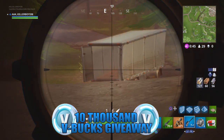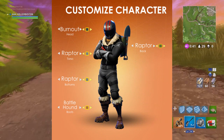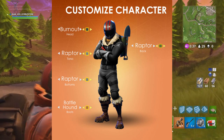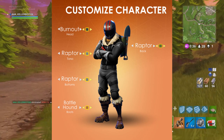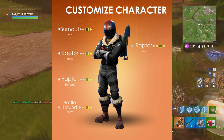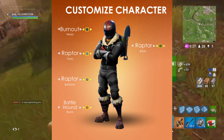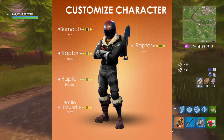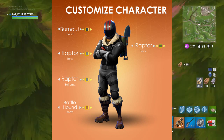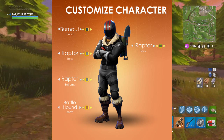Let's get into the image — I'll put it on screen. It says 'Customize Character' and it's got the helmet from the Burnout, the torso from the Raptor, the boots from the Battlehound, and the Raptor Backbringer. Already in the game we can use backblings to customize different characters, but what if we could use our already-owned outfits and skins to mix and match? You'd have to already own the skins to mix and match, not buy them separately — but this would be a really cool idea.